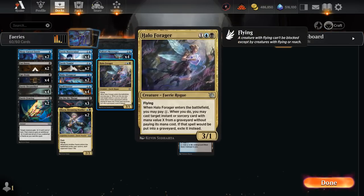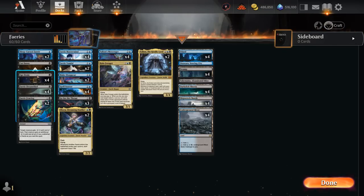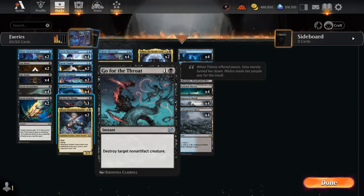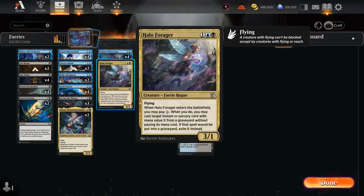I also have a one-off copy of Halo Forager, which is quite nice alongside Ego Drain or Fairy Fencing once they're in the graveyard. We can cast it paying one extra mana — four total — and essentially flash back one of those one-mana spells. In the late game it could also get back a Go for the Throat, so it's not great with counterspells but quite nice with all the black interaction.